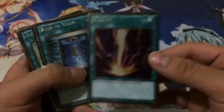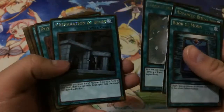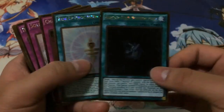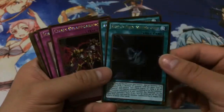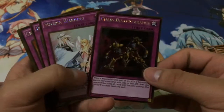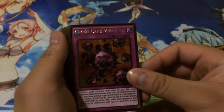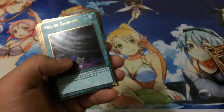Got one Raigeki, pretty nice. Book of Moon, Advanced Ritual Art, Charge of the Light Brigade, Preparation of Rites. Pulled two Pot of Dualities — pretty sick card. One of each of the rank-ups in the set. Got Chain Disappearance — one of. One Solemn Warning. One Trap Hole Nightmare. Got one Crush Card, which was pretty awesome — I wish I got more but it's limited, so got my one copy.